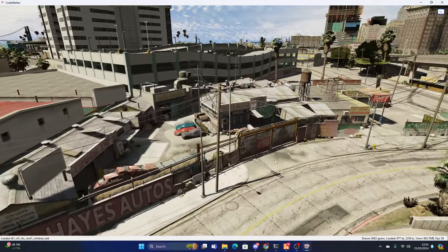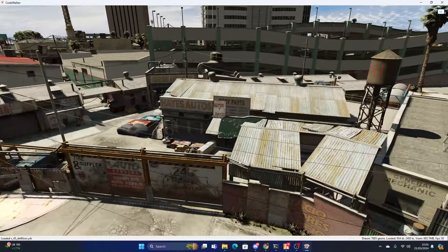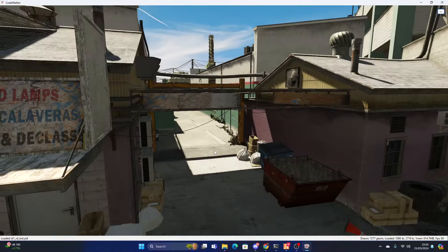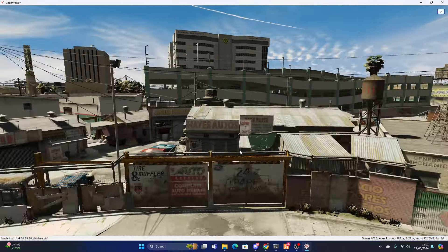So this is just a quick look in CodeWalker of what the MLO — what the Hayes Autos looks like before the Dream Team have gone about and made a little compound down here. This is in just normal CodeWalker; this is what your Hayes Autos looks like in your servers, unless you've got this map.